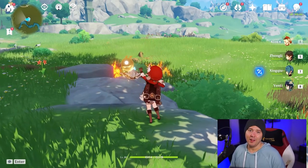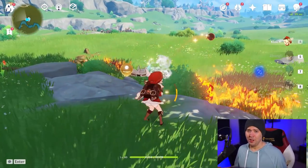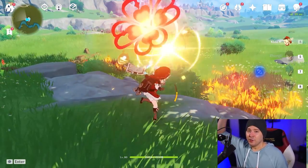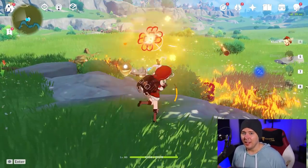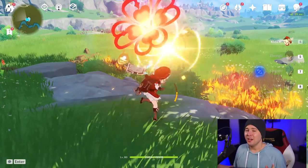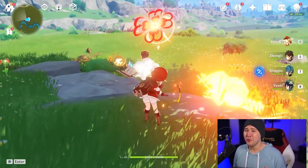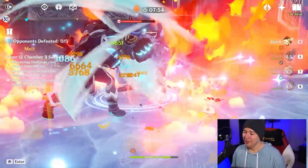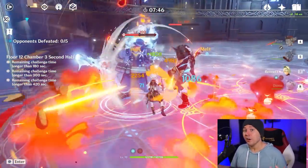Another animation cancel you can utilize is the normal attack into charge attack animation cancel, which plays well with some of Klee's ascension passives. To do this, just normal attack and then hold your attack button — press and then hold right away — and this will make her animation cancel right into her charge attack. This can then be chained further: attack, hold to charge attack while pressing a directional key, and as you start moving, go ahead and normal attack again. Klee can be very punishing to play while mastering all of these animation cancels, but it really removes the clunkiness from her kit. If you're having fun with her and want that extra oomph, go ahead and try to master these techniques.